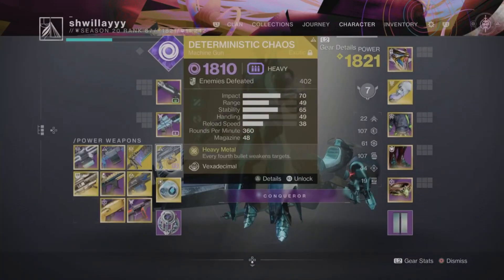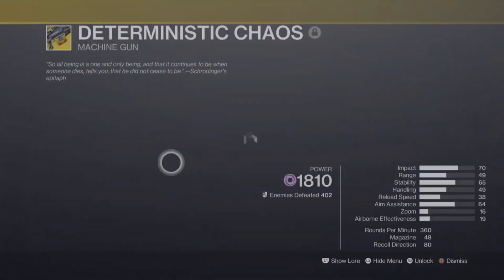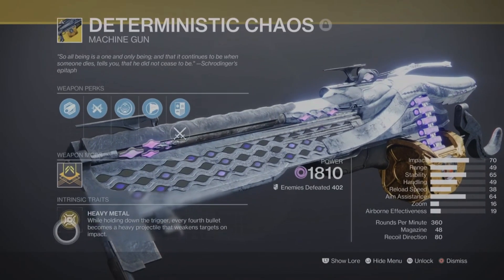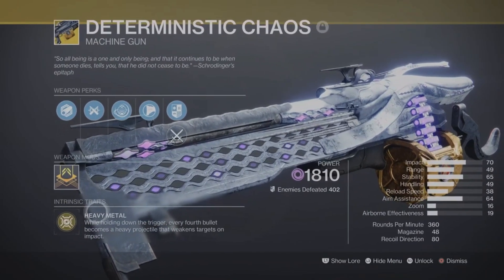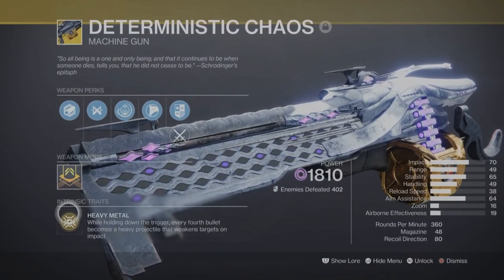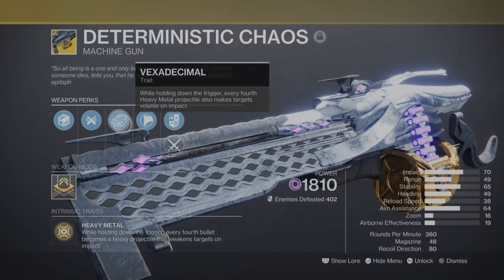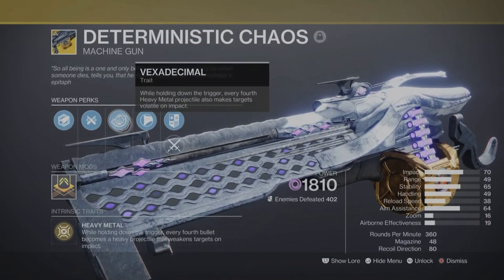In my power weapon slot I'm using the Deterministic Chaos, the new exotic machine gun from Lightfall. It plays into our void build well with its perks: Heavy Metal, which weakens targets on every fourth hit, and Vexed Decimal, which makes targets volatile from every fourth Heavy Metal hit — so essentially every 16th bullet if you're consistently landing shots.